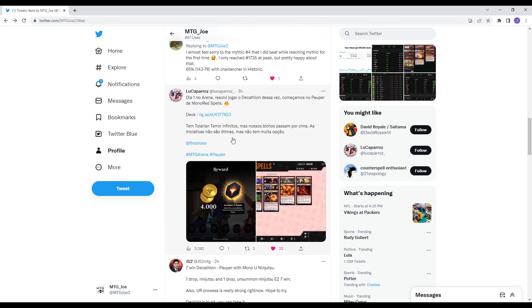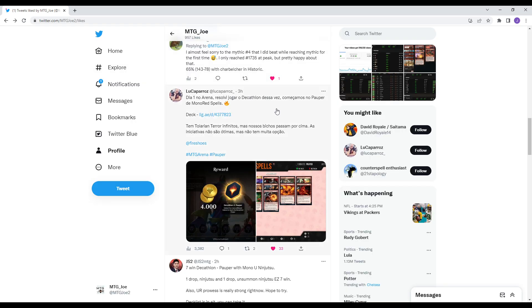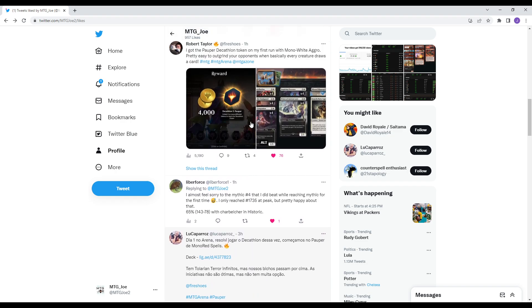We then have some mono red kind of burn aggro. I believe this is in either Portuguese or Spanish — Raiva Ancestral, Golpe Reclamante. I'll paste this in English. We've got the deck list, so I'll post these all into the comments.